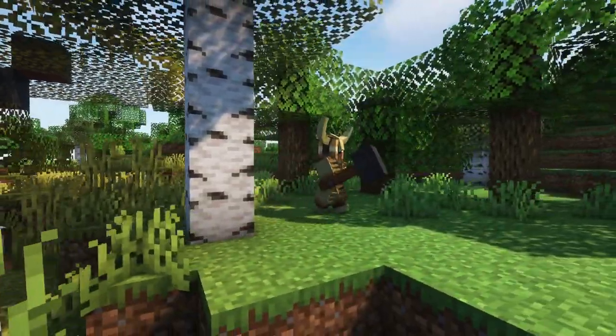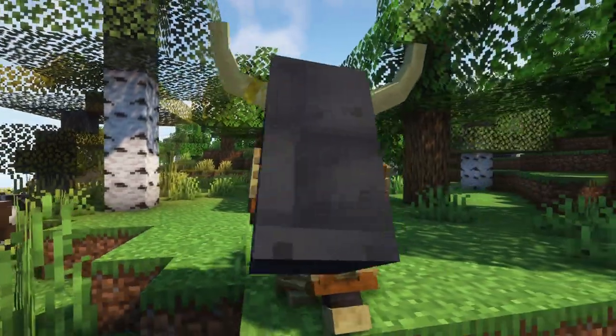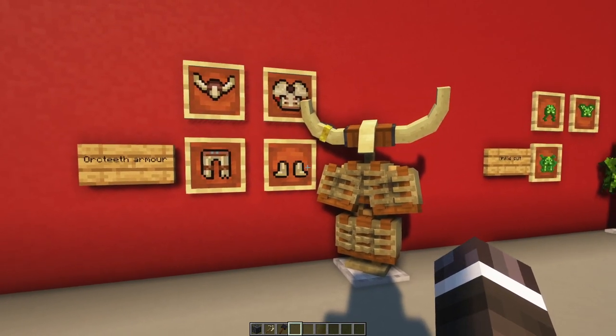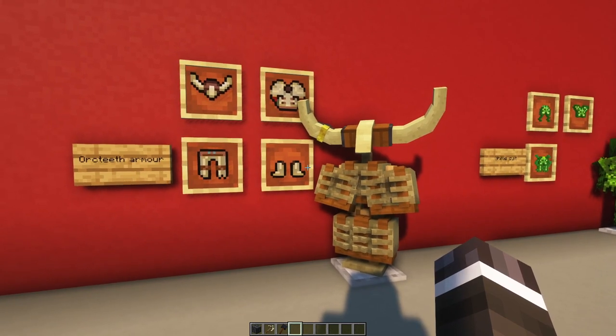The Orc teeth armor has similar armor stats as Iron armor and can be crafted using Orc teeth and leather, as well as Orc horns. In later versions of the mod, there might be changes to the crafting recipe. I therefore recommend, as always, to install Just Enough Items.